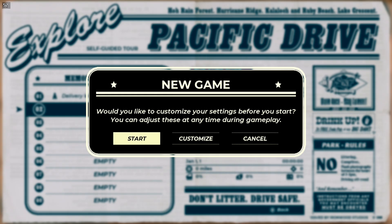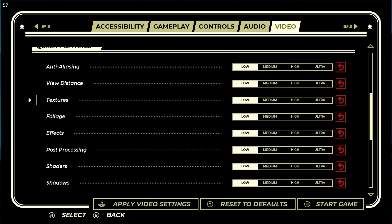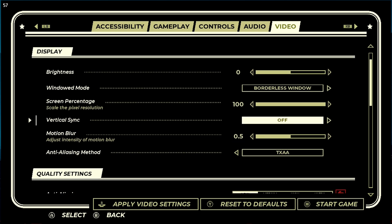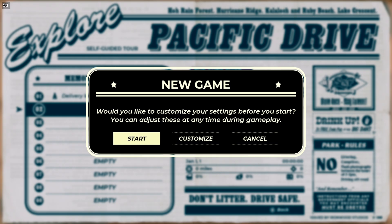We'll start a new game and customize. Everything is, as you can see, as low as it goes. I'm not turning off anti-aliasing - I did some experiments and didn't see any benefit from using one or the other. So we'll stick with this and go ahead and play.